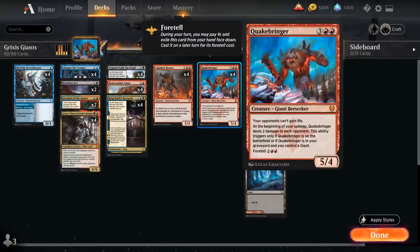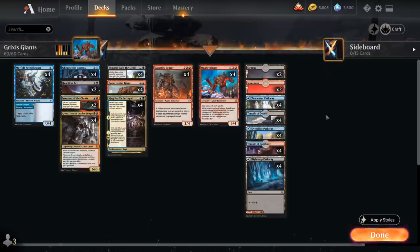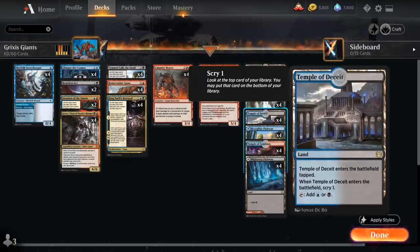We have four copies of Quakebringer, which we're happy to mill and have in the graveyard, but we can also potentially play it for four mana thanks to Foretell — if we spend the two generic mana on a previous turn to exile it, we play it at a discount. We then get a 5/4 that says our opponents cannot gain life, and at the beginning of our upkeep it deals two damage to each opponent.